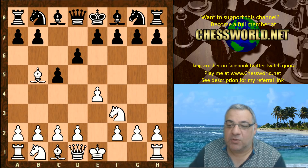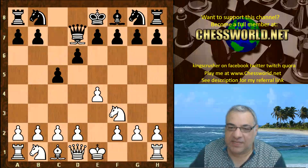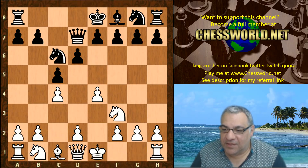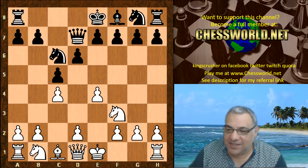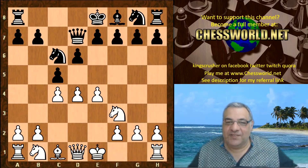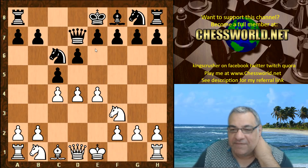This carries on with the Kano Sokolsky attack. Bishop d7, white takes on d7 and sets up the dreaded Maroczy bind. Here we have Knight c6, and that's the end of the book. Now Leela plays d4 in this position.